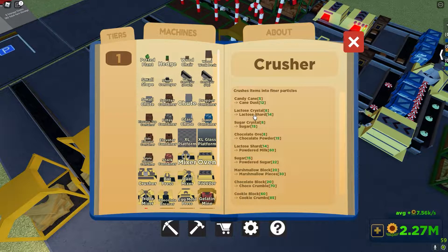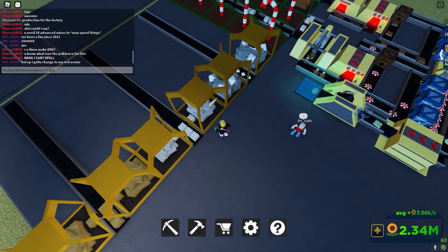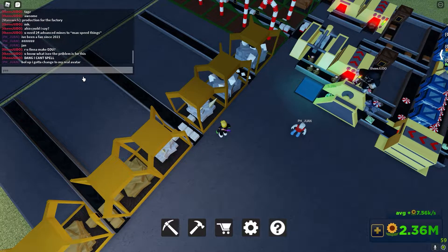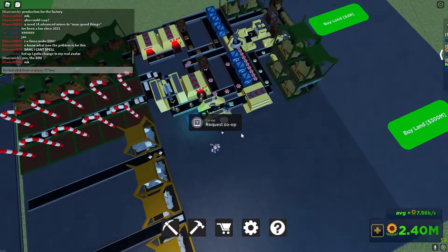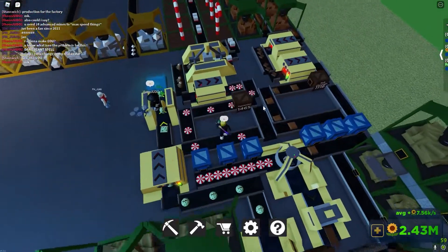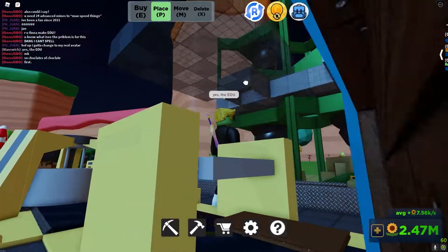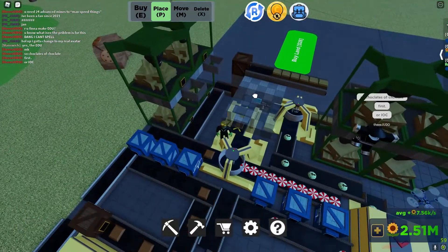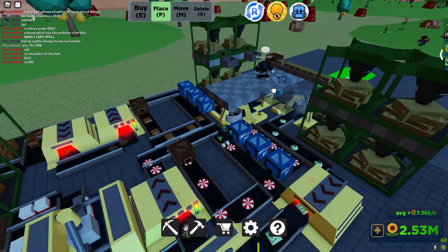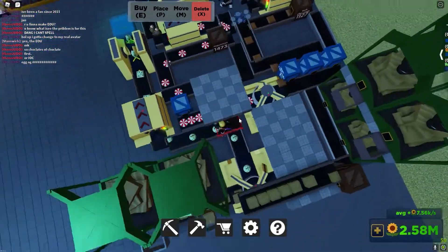Soft butter — that's a thing. Lactose shard, and shards you get from crushing. Sugar crystal goes into sugar. That's gonna be interesting. Okay, let's work on getting this up to the second story so it's kind of in its own lane. We're going to put an elevator container, a side elevator container, move that — it's actually in line — a large chute, and then an elevator top container right here. That works.